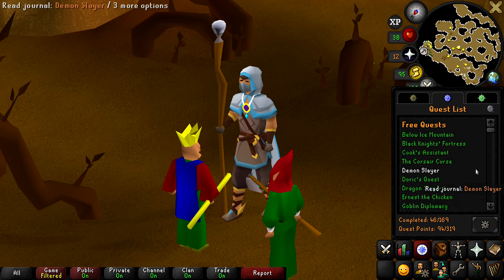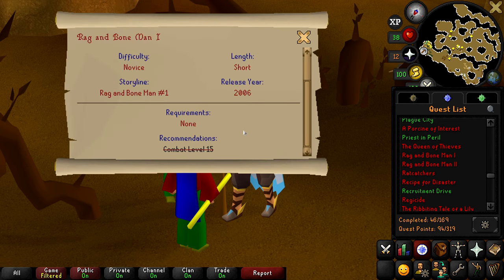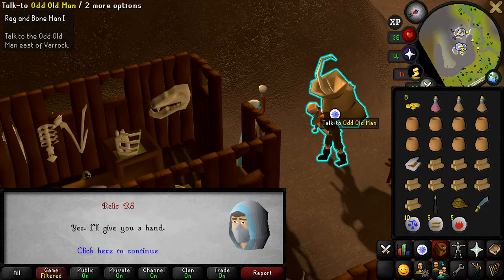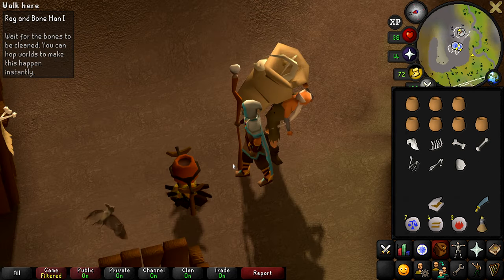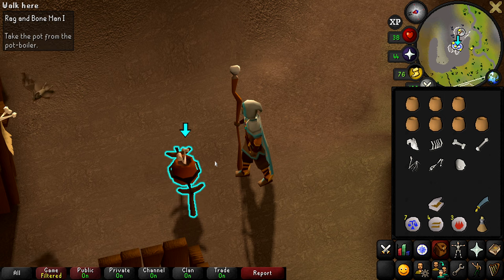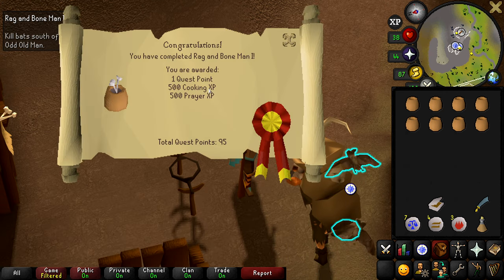We're finally getting to quests I have never done before. First up is Rag and Bone Man 1 — it says it's short and came out in 2006, so we'll see. Polishing the bones took longer than actually getting all the bones. You can swap worlds to make it happen instantly, but it's only about a two-second difference per bone. Rag and Bone Man 1 gave us 500 cooking XP, 500 prayer XP, and one quest point, bringing our total to 95. Rag and Bone Man Part 2 started automatically when I killed bats south of the Odd Old Man.